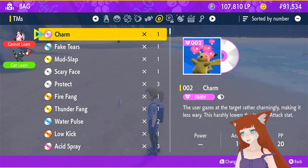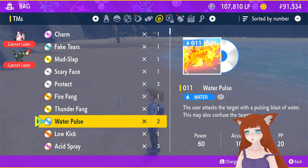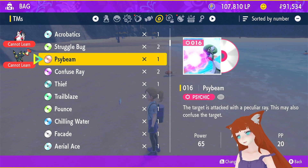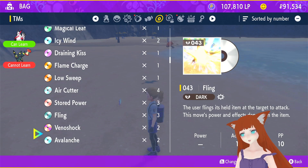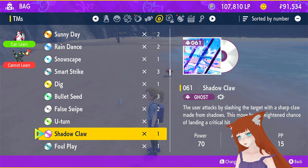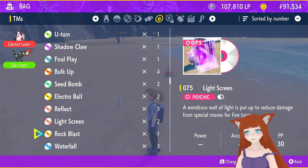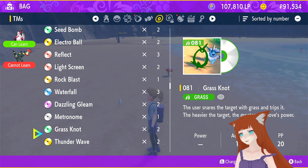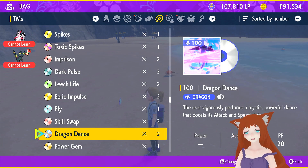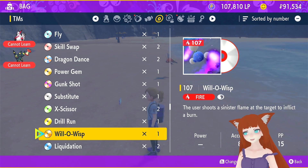The reason you would want this is because it lets you Taunt and False Swipe, and then your enemy's not getting away — that Pokémon you just hit with Taunt and False Swipe isn't going anywhere. The reason you use Taunt is because then they can't do things like Roar and make you leave. The reason you use False Swipe is so you can get them to 1 HP and catch them — perfect for catching anything you really need to.